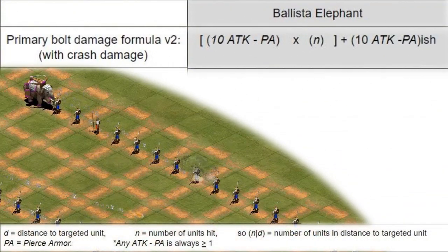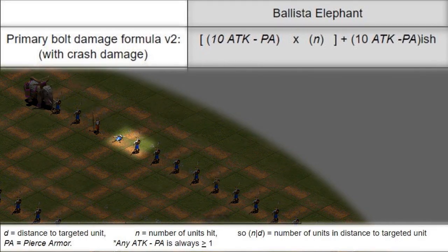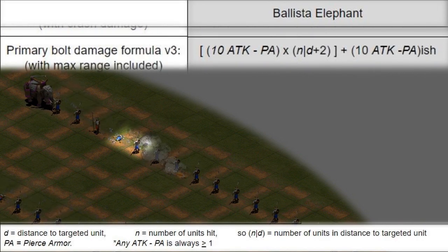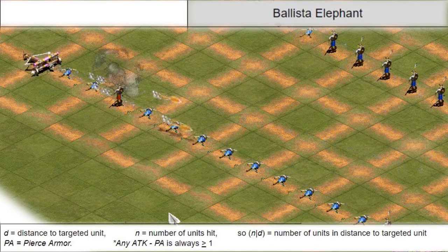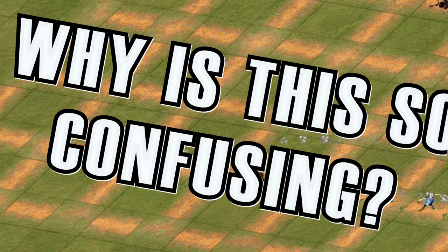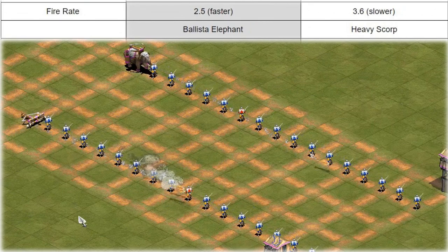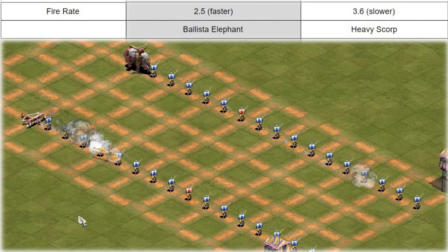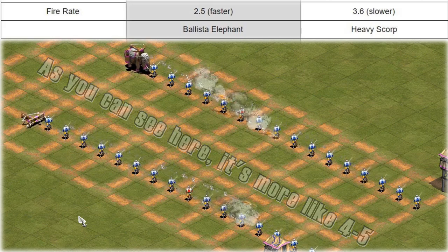Looking at the ballista elephant's range: if it targets a close unit, the bolts won't travel their full range, unlike heavy scorpions. The primary bolt travels about 2 tiles further, and the second bolt travels about 5 tiles further than the targeted unit. The scorpion's secondary bolt goes off at weird angles. Additionally, ballista elephants have a faster fire rate — for every 3 scorpion shots, you'll get about 4 ballista elephant shots — which makes a damage comparison even more difficult.